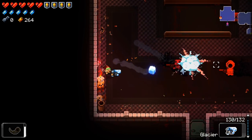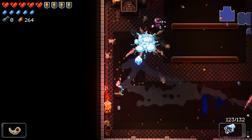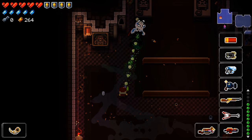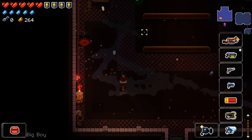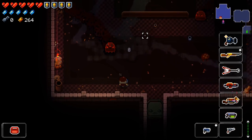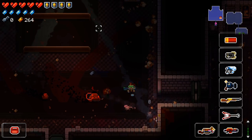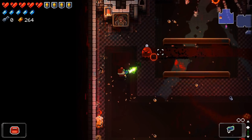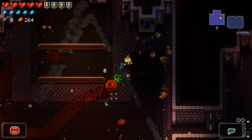Some weapons serve utility roles in rooms. While your glacier can be an excellent boss-killer, on difficult rooms go ahead and expend a few rounds to freeze a cluster of enemies. Don't be afraid of using ammo in better weapons when the situation warrants. My rule of thumb: use whatever weapon you need to stay safe. When picking off stragglers, use your starting pistol to conserve ammo in your better weapons.